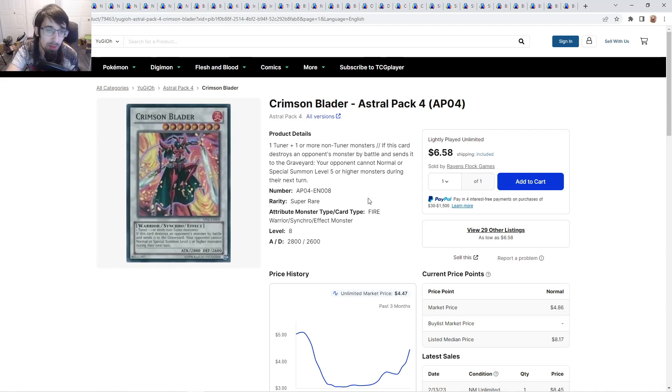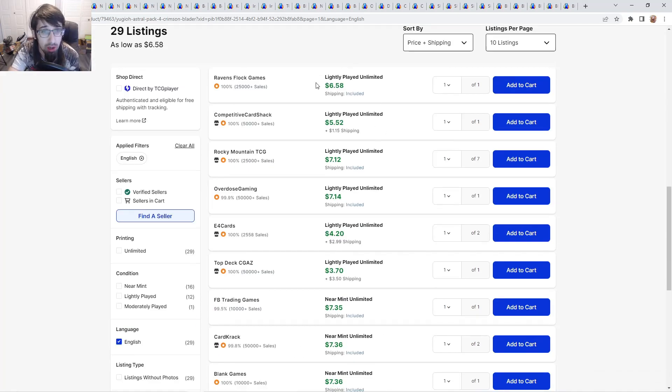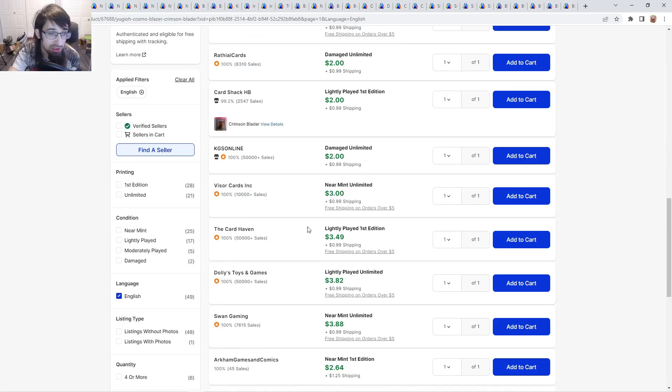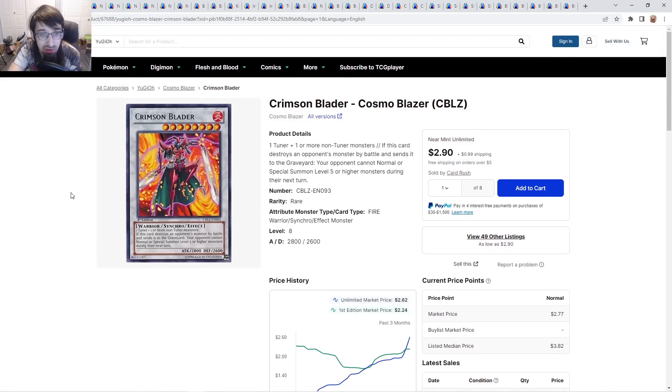The super rares — I told people when these were like $3.50 to $4 to pick up copies even if reprinted, since it's an Astral Pack super. Right now they're about $6.50 for lightly played going up to $7, with near mints roughly around $7. You only have 29 listings. The rares are $3 to $3.50 as well, so if you have any rares in bulk you might as well sell them off right now. This card desperately needs a reprint.